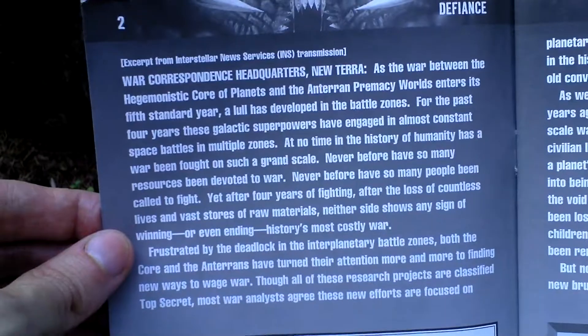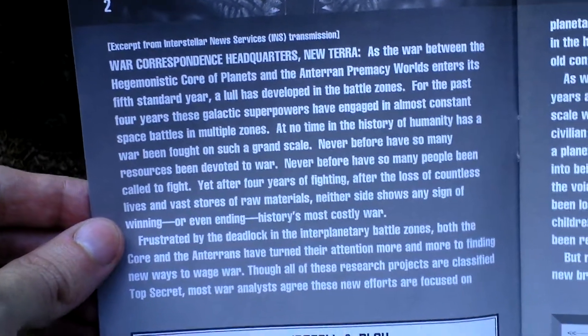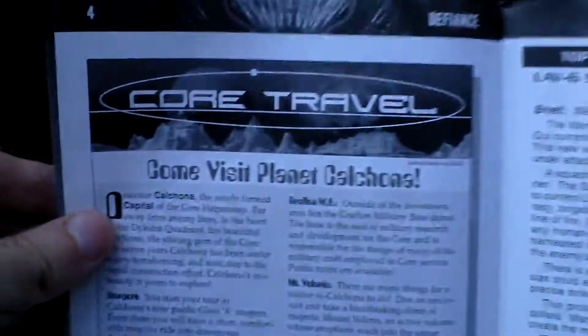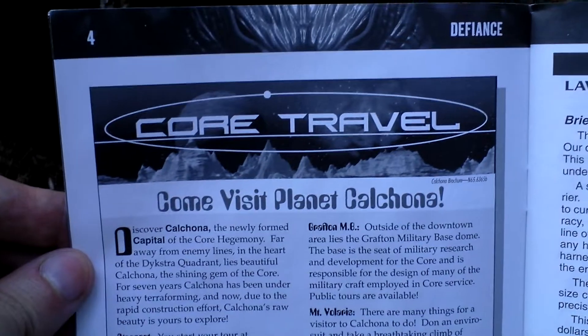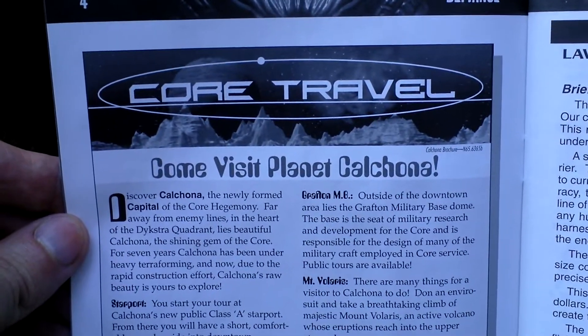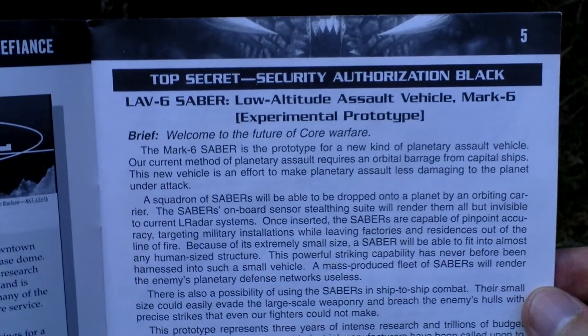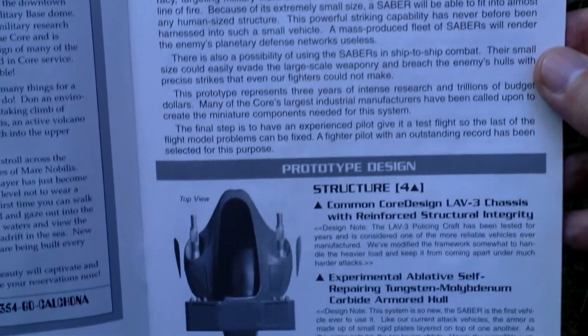Here, take a look at the table of contents. It's just black and white. Something about the story here, installation setup. And here the planet Kalchona, where this game takes place and where the experimental military plant lies.